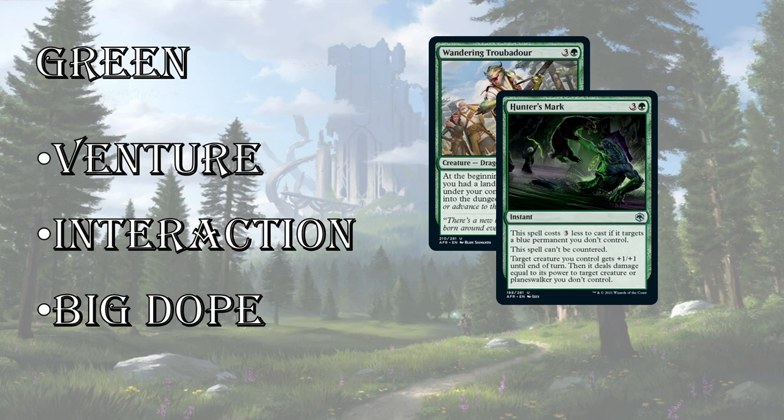Green has instant-speed bite spells. Hunter's Mark is very strong against a blue deck — can't be countered, costs only 1 mana if you're targeting a blue permanent. Target creature you control gets +1/+1, then deals damage equal to its power to target creature or planeswalker you don't control. Because it doesn't fight, you can actually use this as a combat trick. If you swing your 3/3 into their 3/3, you can pump yours, it becomes a 4/4, kills their creature in combat, and you can go kill their 2/2 as well. Hunter's Mark is first pickable for sure.